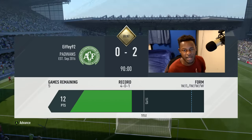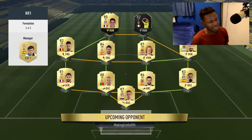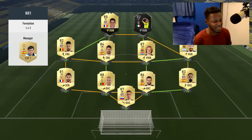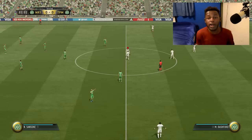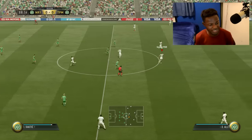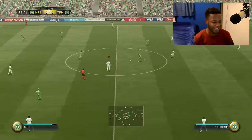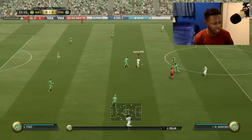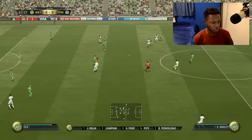On to our next game - this is the guy we're coming up against. As you can see he's got some decent players like Isco, Carrasco, and he's got Messi in there as well. Gonna be another interesting game to say the least. We've got kickoff now, let's see what we can do. We're going to start off by attacking and pushing forward, hopefully creating a chance - it's not going to be easy, his team looks pretty solid.